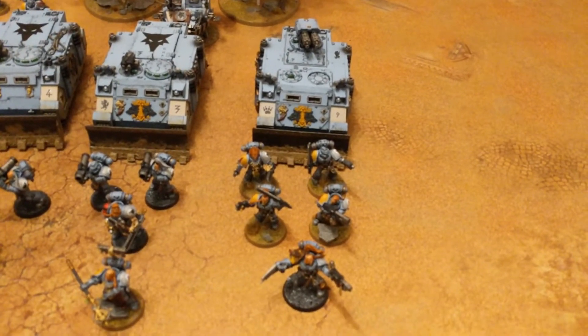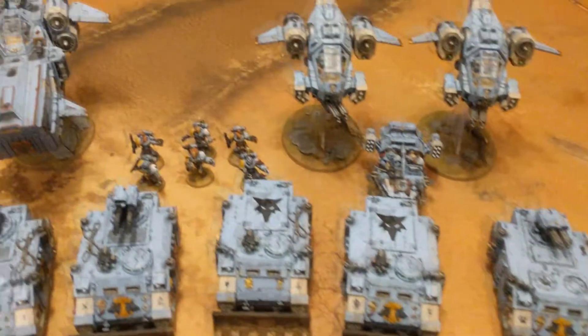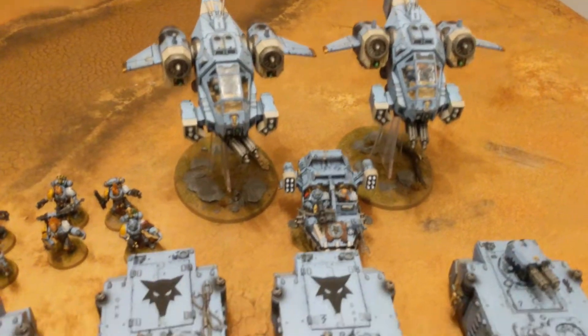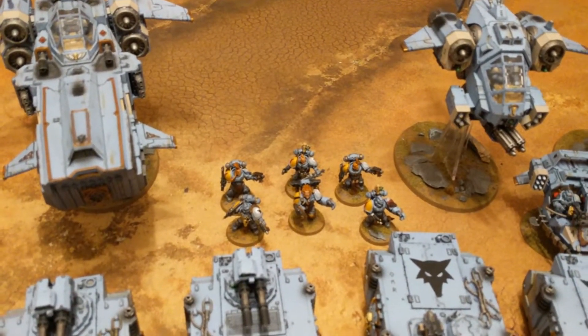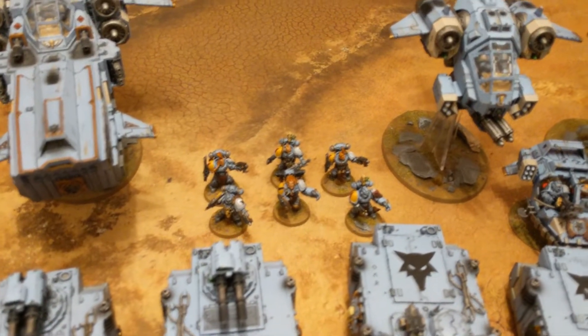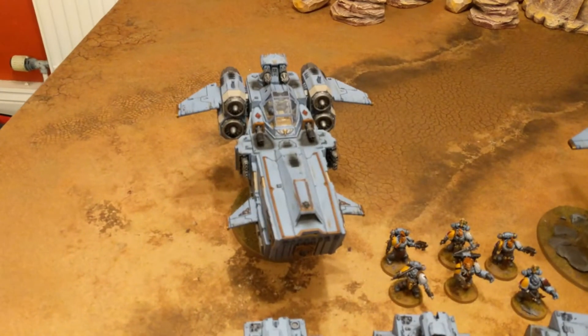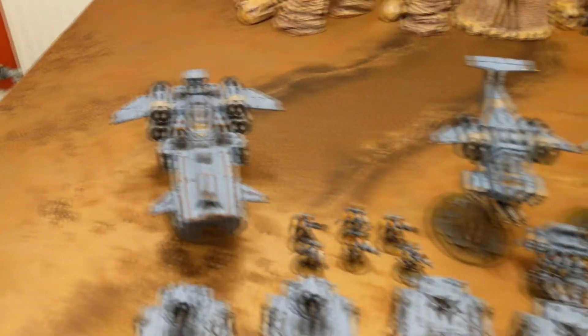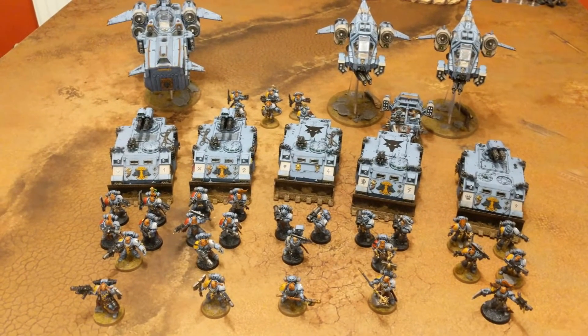We then have two identical units of Long Fangs — both have double missile launchers and their Rhinos. This unit here is a unit of Blood Claws with a flamer and a combi-flamer on the pack leader. The Raptor Wing has the two Storm Talons and the Land Speeder Typhoon. We have another unit of Blood Claws with a Battle Leader who has a power fist and storm shield, and one of the Blood Claws has a power fist. Then we have the Storm Wolf. That is one thousand seven hundred and fifty points of Space Wolves.